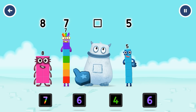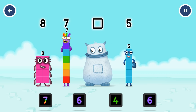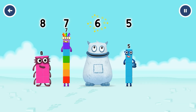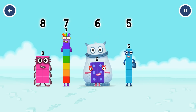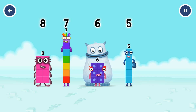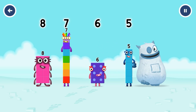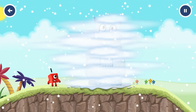Seven — drag the missing number to the square gap. Six above four — six, six! You got it! It was in my tum — yum yum! Well done. Eight, seven, six, five.